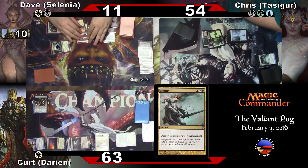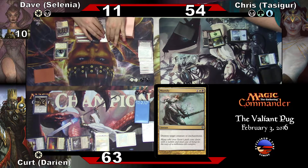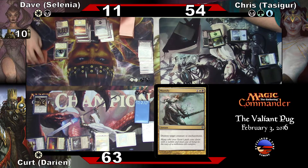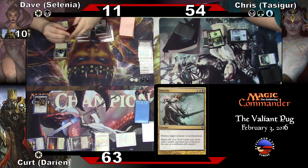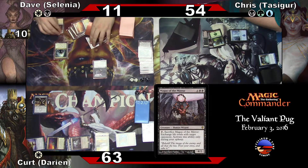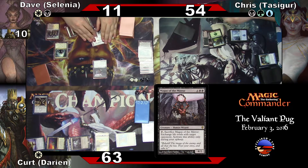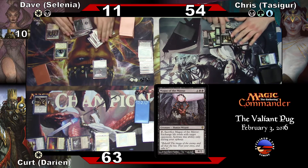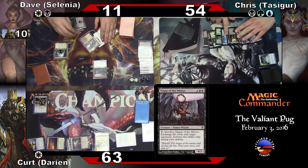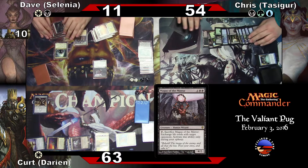I'm sorry, Kytheon — you never got to ignite your spark. What do you guys feel about Force of Will maps? Go ahead — Magus of the Mirror. Sacrifice Magus of the Mirror, exchange life totals with target opponent. Activate only during upkeep.